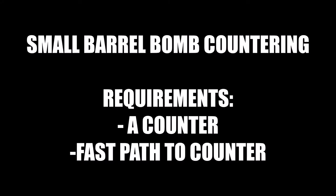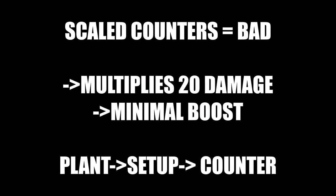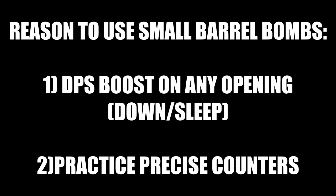There are a few requirements to pull off the following techs. The weapon must have a counter and a way to access that counter before the bomb detonates. A small barrel bomb takes roughly 3 seconds to explode after being planted, so you have that time to prep a counter or eat an explosion for your trouble. Any counters that scale with damage received will not be practical for these techs since your follow-up attack will reflect the minimal damage of the small barrel bomb. The pattern will follow: plant bomb, set up a counter, then counter the explosion.